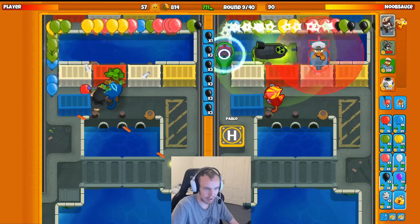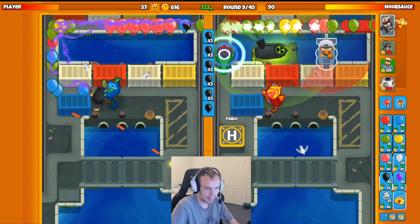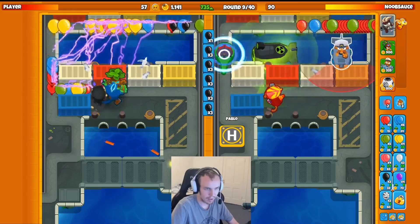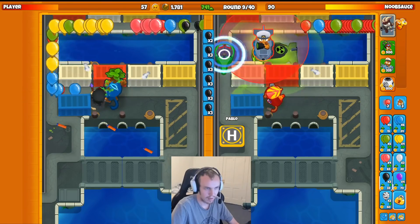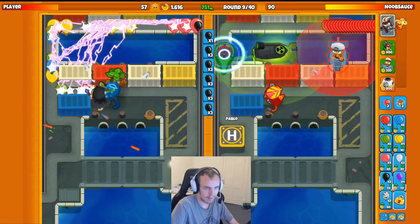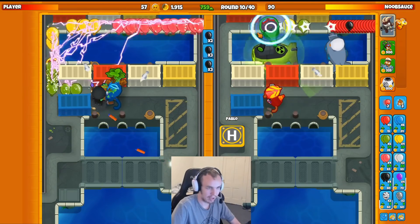Now we'll just basically get our Heli down. We will need a Ballistic Missile for around round 13, all that type of stuff. I'll work on getting that down here in a little bit. I think I'll place it up here — I'll place the Ballistic Missile right up here — because I'll get the Advanced Intel on it and then I'll give it more range. Yeah, that's going to be the game plan right there.